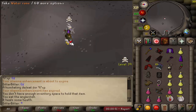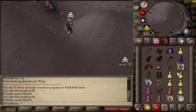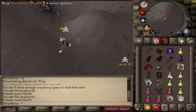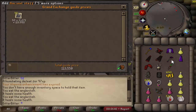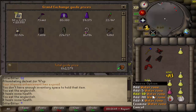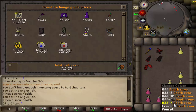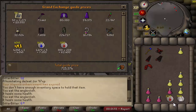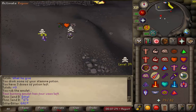I think he only had rune gloves so it's probably not worth picking up that coin stack. I'll pick up the water runes because who knows how big that stack was — 50 water runes, good thing I picked those up. What did that make? 850k — nice. Oh, send it!